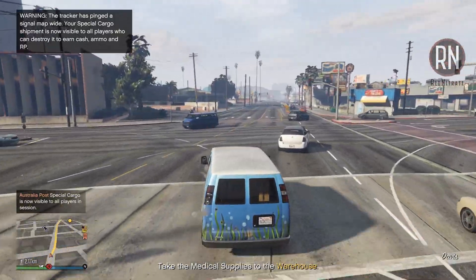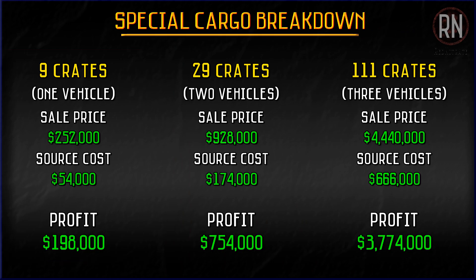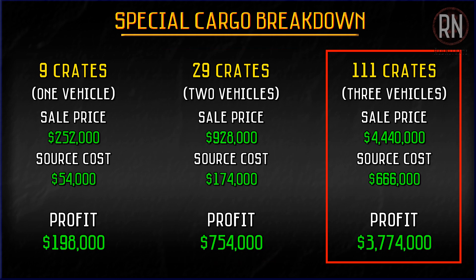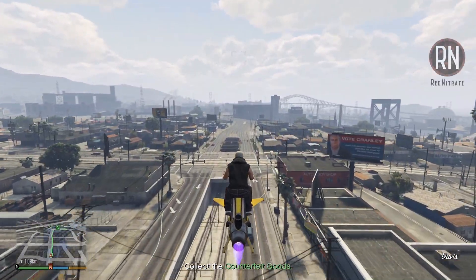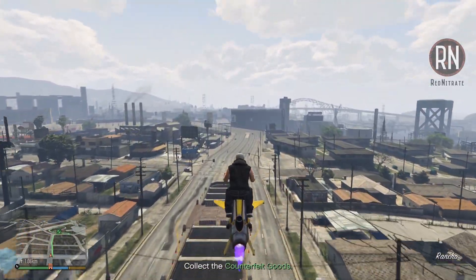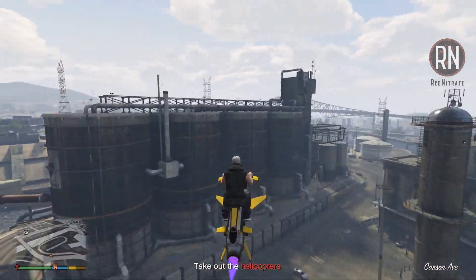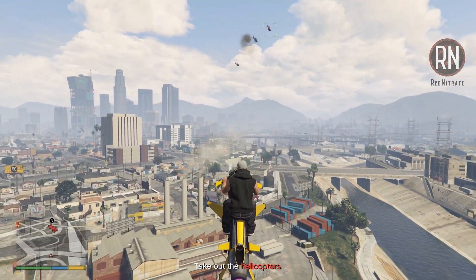In regards to how much you can make, it depends on how you like to do your sale missions. Nine crates will guarantee a one-vehicle mission and still bring in some decent money. Between that and 29 crates will require you to deliver two vehicles and bring in just over 750k in profit, and at max capacity of 111 crates, you'll receive a whopping $4.4 million, or $3.7 million after expenses. Out of all of those options, I'd definitely recommend going with a completely maxed out sale. The warehouse revolves around the basic principle of the more crates you sell at one time, the more money each individual crate is worth. So to get the most out of your time investment, you're going to want to sell more rather than less.